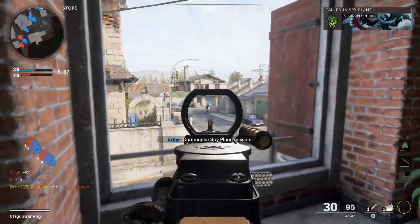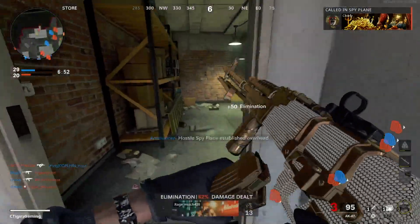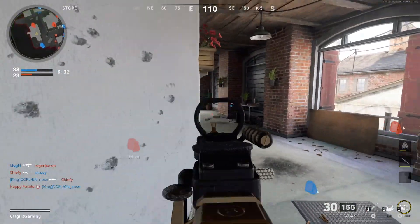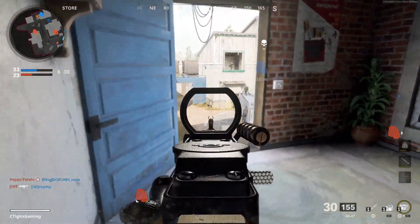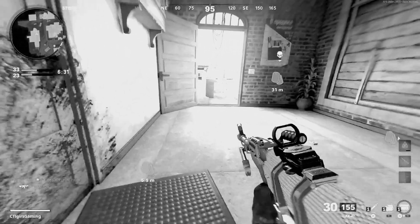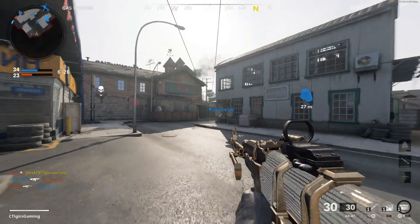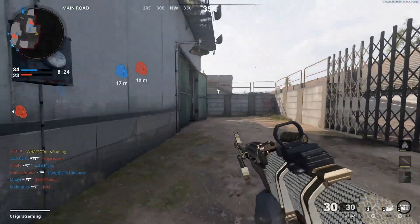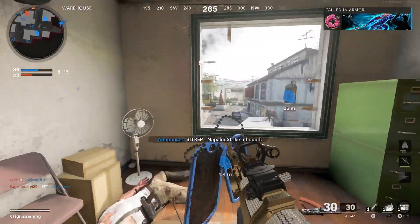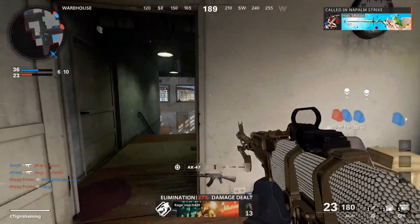That guy has no idea what's gonna happen. Beautiful, streak of 8! Okay, not gonna lie, not the best start on this map. A camper in the window. I was about to say — didn't start off the best, and then boom, just like that we absolutely flipped a switch and went on a crazy 8 kill streak. Absolutely beautiful.